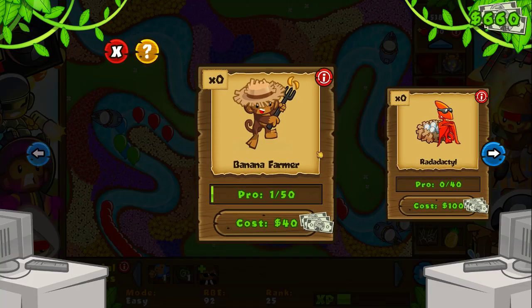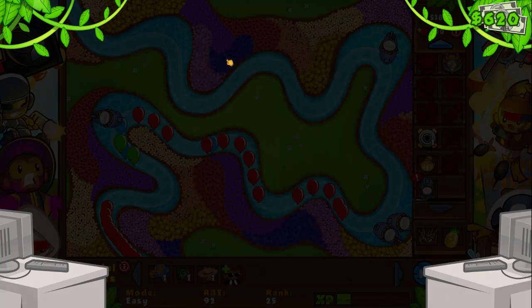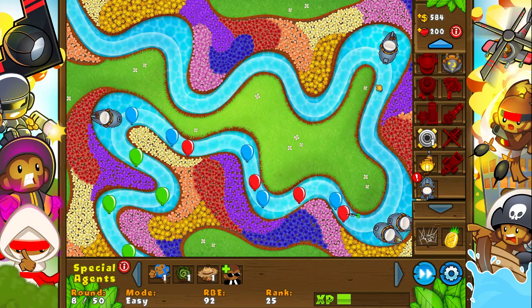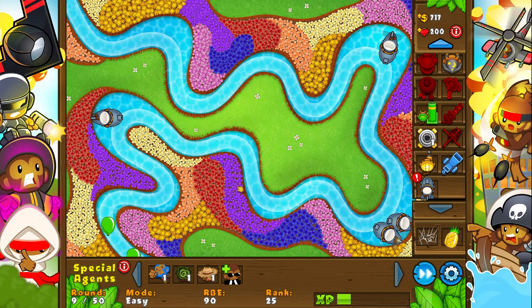Well, let me buy a special agent — Banana Farmer, thank you, awesome. This is just so I can do some micro-action while I'm actually getting some bananas, because I don't want to be keeping my eyes here, doing stuff and losing bananas.